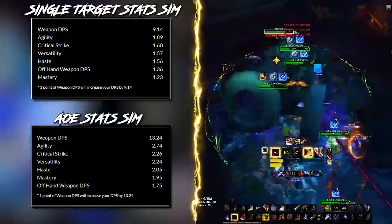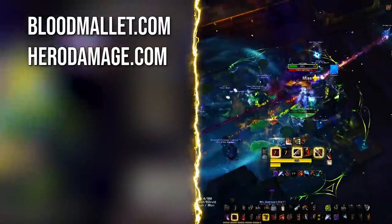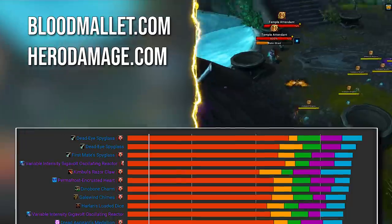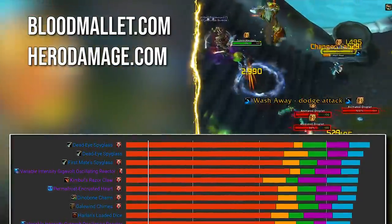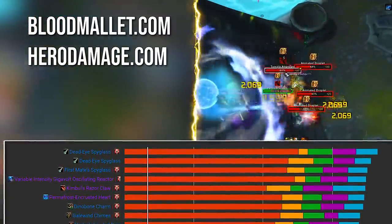For trinkets, visit websites like bloodmallet.com and herodamage.com — the latter being a bit more accurate for Rogues — to see graphs simulating the strength of certain trinkets, specifically for single target scenarios. In general, any trinket with a Crit proc will be very good. As long as it's not Mastery, which seems to be our worst stat, you should be fine with most trinkets.